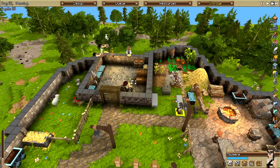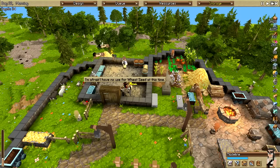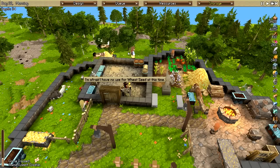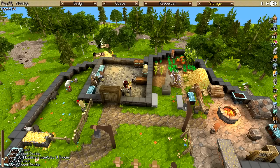Does no one wish to trade? No use for wheat seed — darn. Buy 16 cloth for 2 coin — fine; I should be able to make cloth no problem. Now he's got some work, great. 11 pumpkin seed for 22 coin and I have 20 stockpiled — wow, that's decent. Yeah, I'll take it, dude.